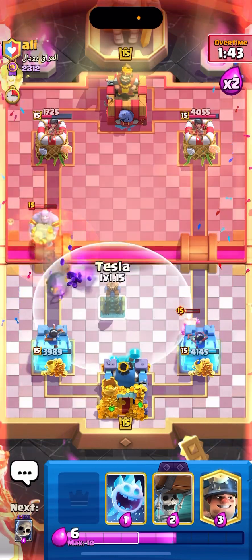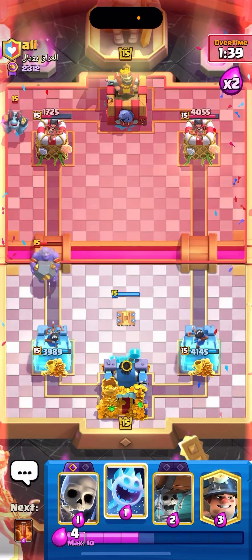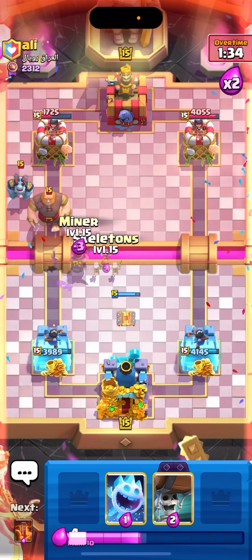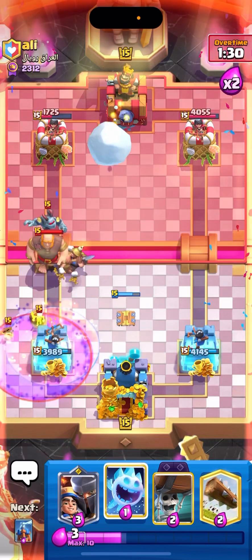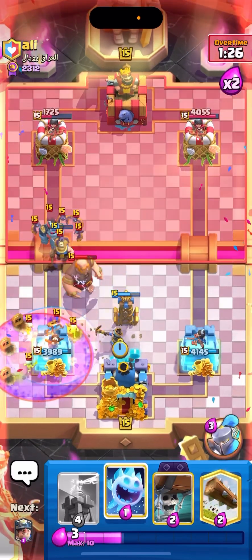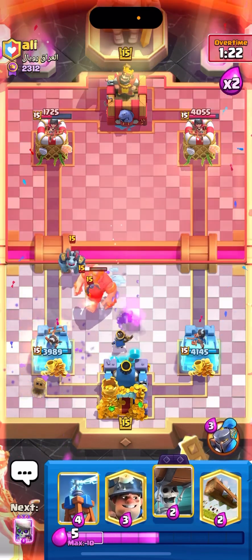Looking good. Let's go and run our Tesla down low. I think we're chilling now. Let's go for a defensive Miner actually. Let's go for a Poison on that Graveyard like this. Let's go for a Little Prince down low. Going to go for an Ice Spirit here. Let's go for Wall Breakers. Let's go for a Miner on that Mega Minion back.